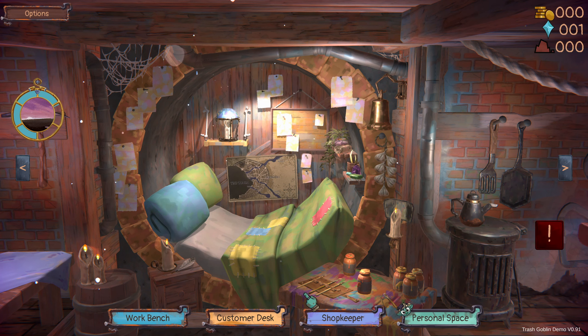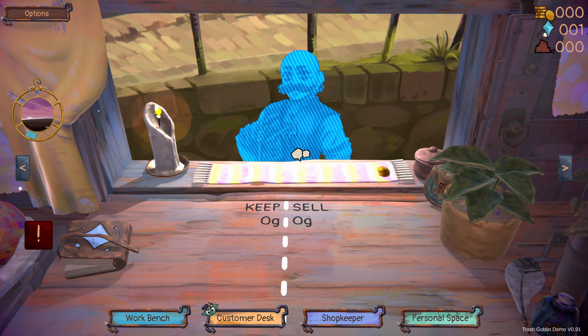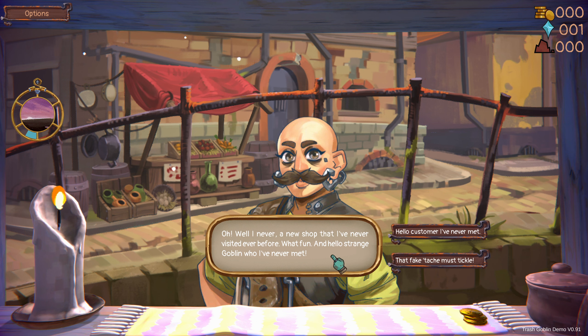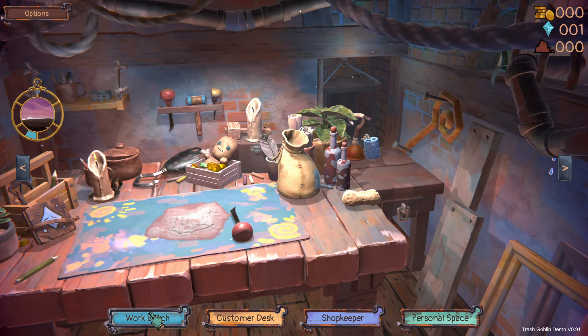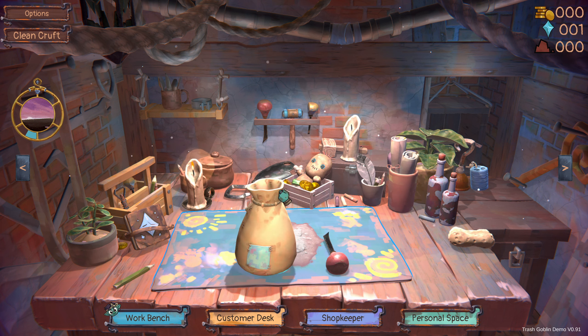Day two starts with the cock crowing. Another customer at the desk — hey, that looks like my boss with a moustache! 'I never — a new shop I've never visited. Hello, strange goblin I've never met.' Ha, that fake tash must tickle! 'I'm looking for a grandma's egg — is that something you might have perchance?' I'll see what I can do. I'm after a cleaned grandma's egg. Let's have a look in the stash — do we have a grandma's egg?